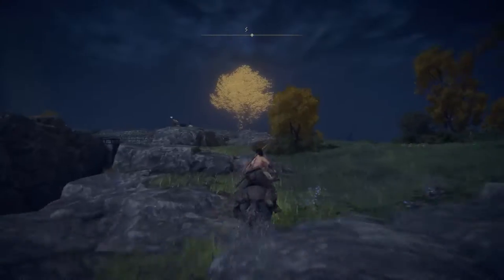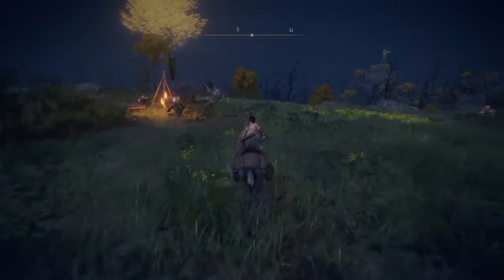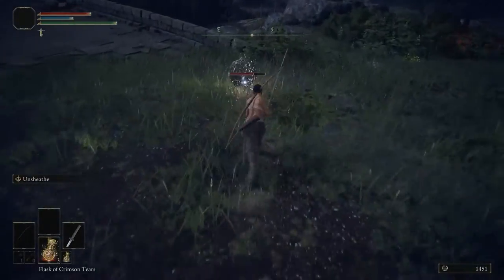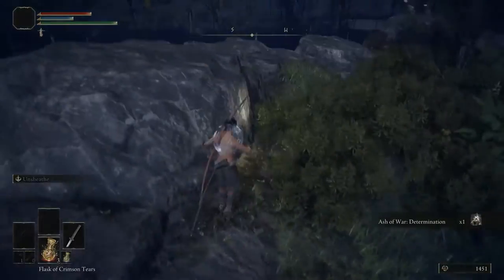Now backtracking towards the bridge — if it's nighttime, a night cavalry boss will control the area. I'd say just ignore him for now and kill this roly-poly, which is this game's version of a crystal lizard. There's a variety to these things, and this one drops another ash of war while some replenish flasks.